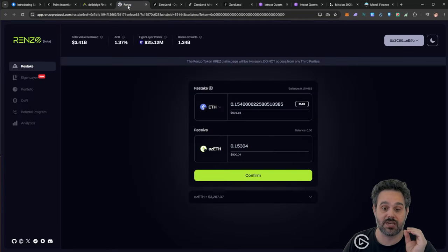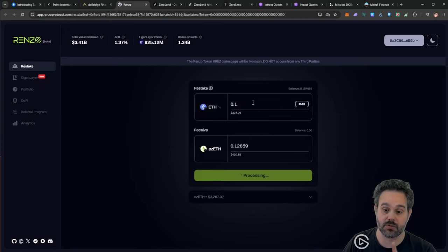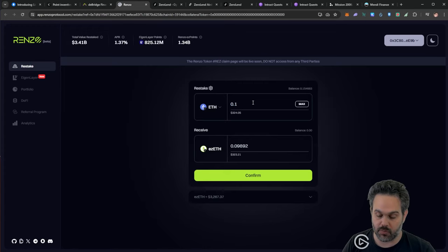The second thing you're going to do is come to Renzo. On Renzo you're going to swap your ETH for ezETH. When you do your swap, remember to leave some for gas. I'm going to swap 0.13 ETH because I also want to stake on Mendi Finance for another airdrop. Remember, you need 0.1 ETH to qualify for that multiplier.